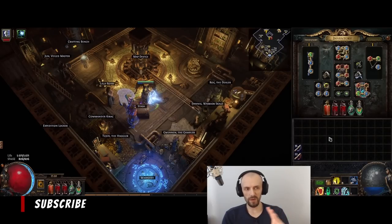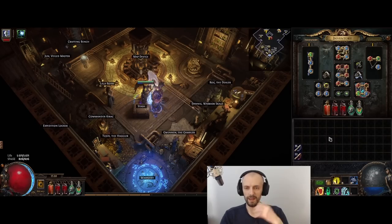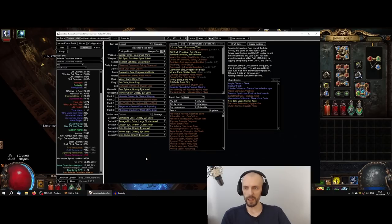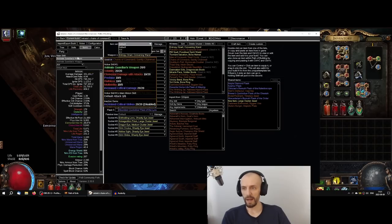I needed quite a bit of Dexterity and solved it by getting tattoos on the Intelligence nodes and one jewel that gives Dexterity. I'm going to keep this build until end of the league. The gist of this build is just fast, pleasant to play, it destroys everything, and it's very simple. So if you've never played a minion build and minion builds are daunting with all the Spectres and other things, maybe try this one.